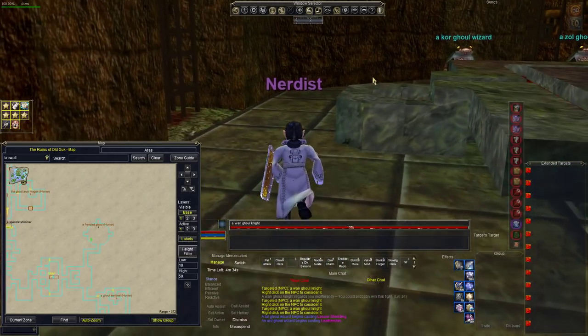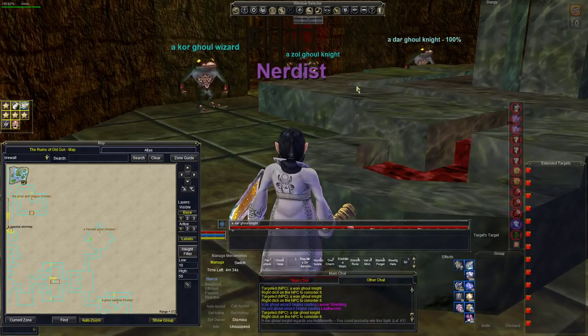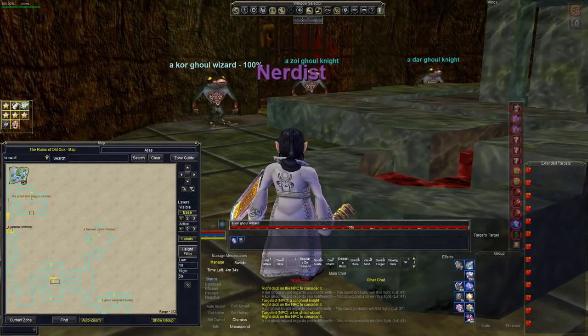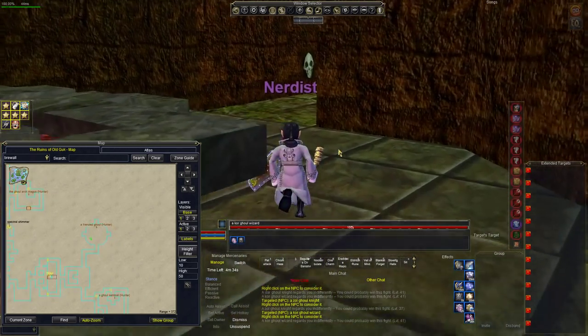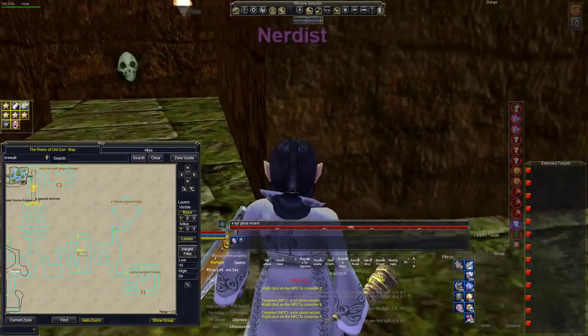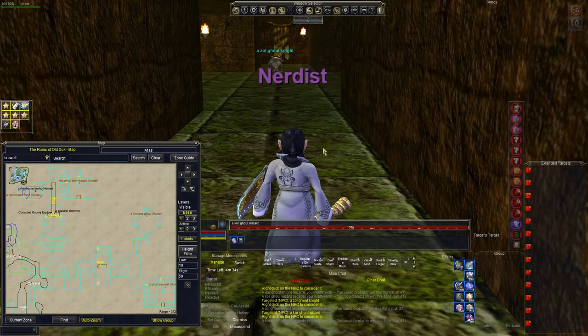The mobs do not see invisibility undead. With levitation you can go straight over the traps; without it you'll fall through a fake wall — there's a ladder if that happens. Here's the frenzy camp: it has three spawn spots, and any one of them can spawn the frenzy. The levels are 41, 37, and 41. A group camping this will usually be positioned right here covering all these mobs and the sentinel too — one of the best camps in lower Guk and where you get the flowing black silk sash.